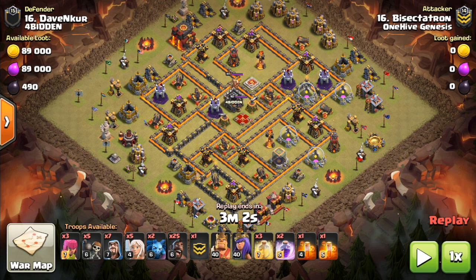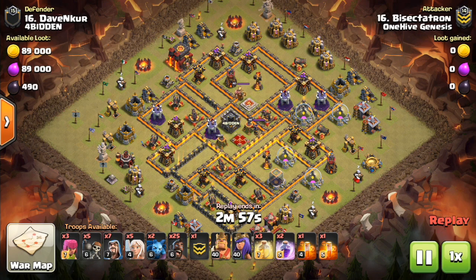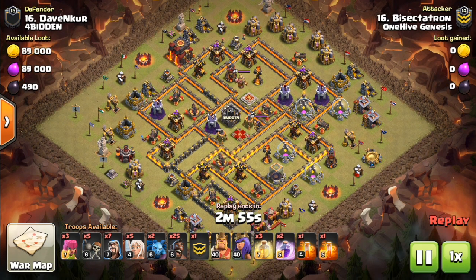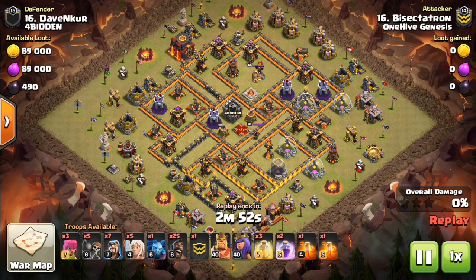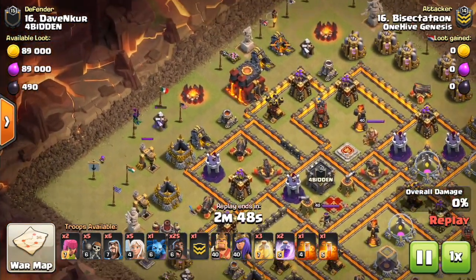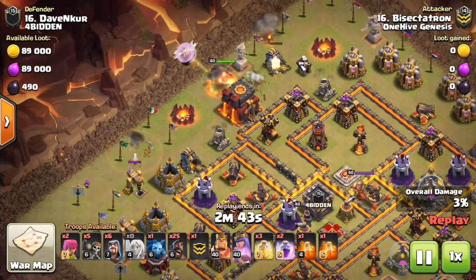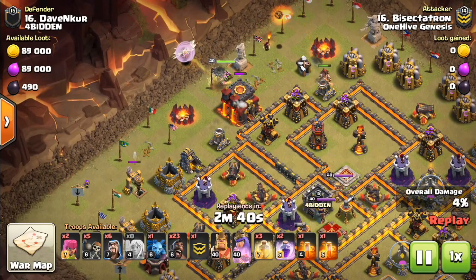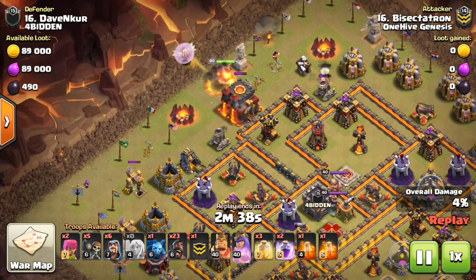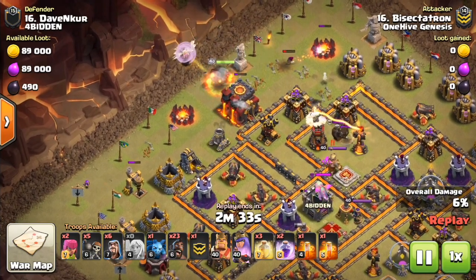Hey guys, what's up? Bisectatron here from 1Hive Gazette, here with the next video. Today we're talking about an important technique for both Town Hall 9 and Town Hall 10: using a suicide king to help tank for wall breakers and funnel your queen into the base, typically on a queen walk but not always — sometimes for just suicide heroes. It's worth a video because it's a very delicate technique and you have to do it in a very precise way. So we're going to take a look at a bunch of attacks today that use this technique.